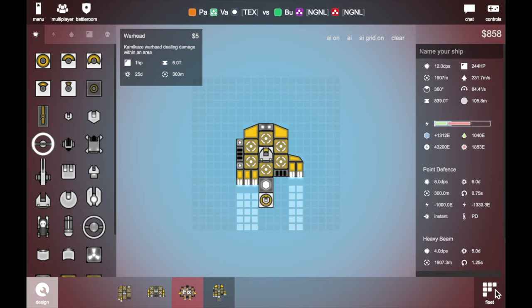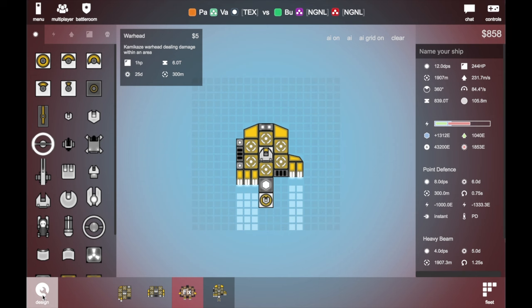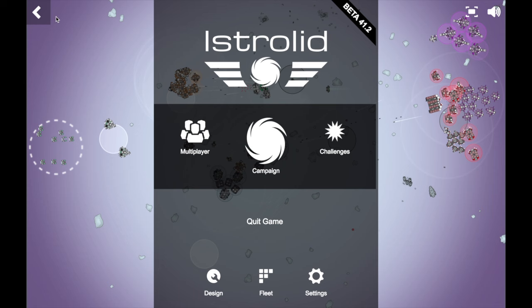You also need independence PD and independence push ships and those stuff. I suggest you guys put the PD at the bottom if you're playing light kiters.